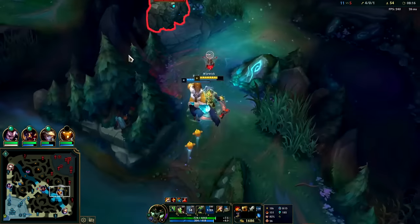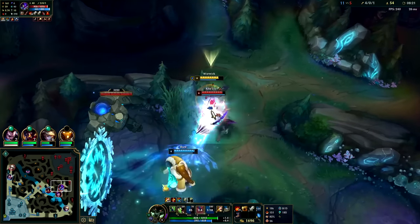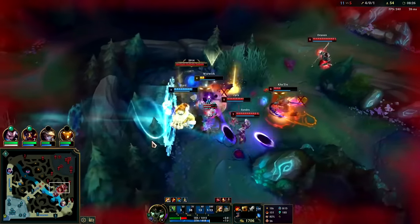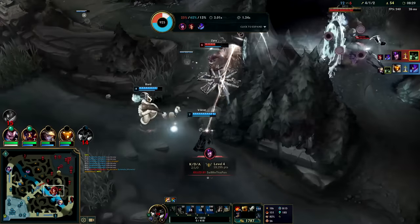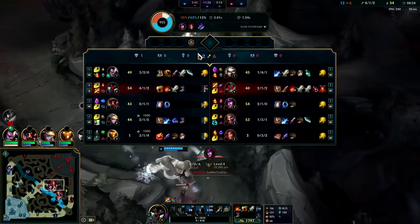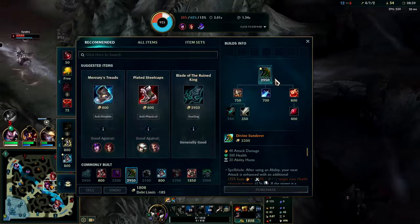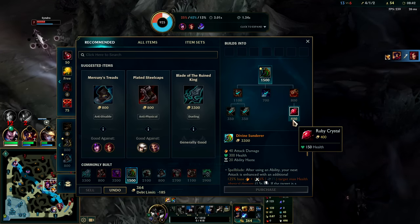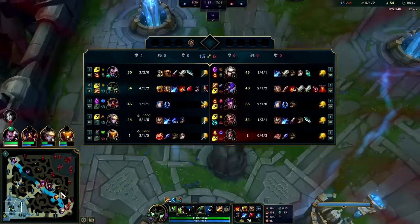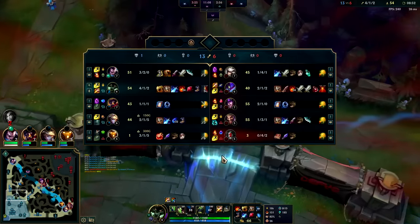I could probably take his blue here since he was top side. Auto, got my E, auto Q. Yeah — that was a pretty tight collapse on them. He still dies but I die too — it was a good Ignite by Bard. That was a really really funky fight. Go ahead and pick up a Ruby Crystal and leave base.